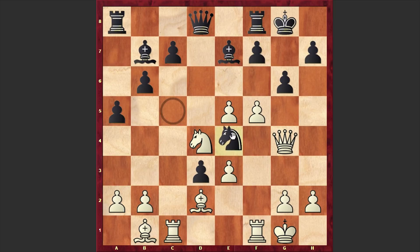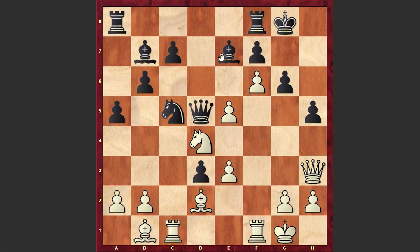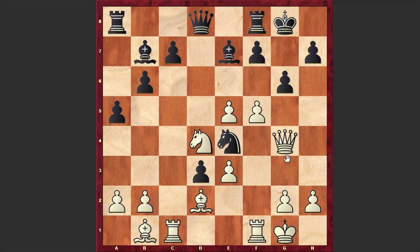Anand played Ne4, but this is a mistake. Instead it was better to play either h5 or Qd5, keeping an eye on the g2 square — if f6 then h5 and then Bd8, with equal chances. But in our game after f5 we have Ne4. With this move Anand is attacking the bishop on d2, but instead of defending that bishop, Najer went for Bxd3 and sacrificed his bishop. All Anand could do was accept the piece sacrifice, but now once White opens up his bishop's diagonal, Black's kingside trembles.